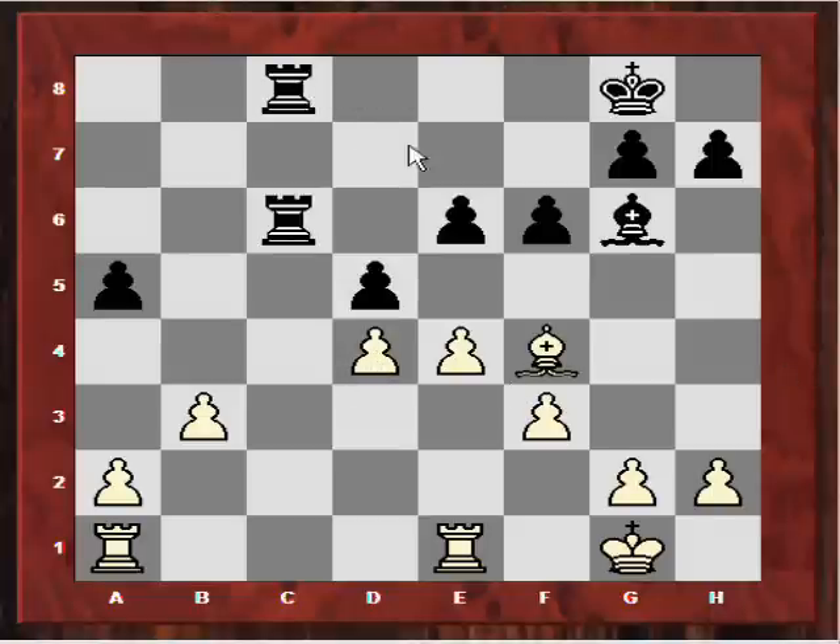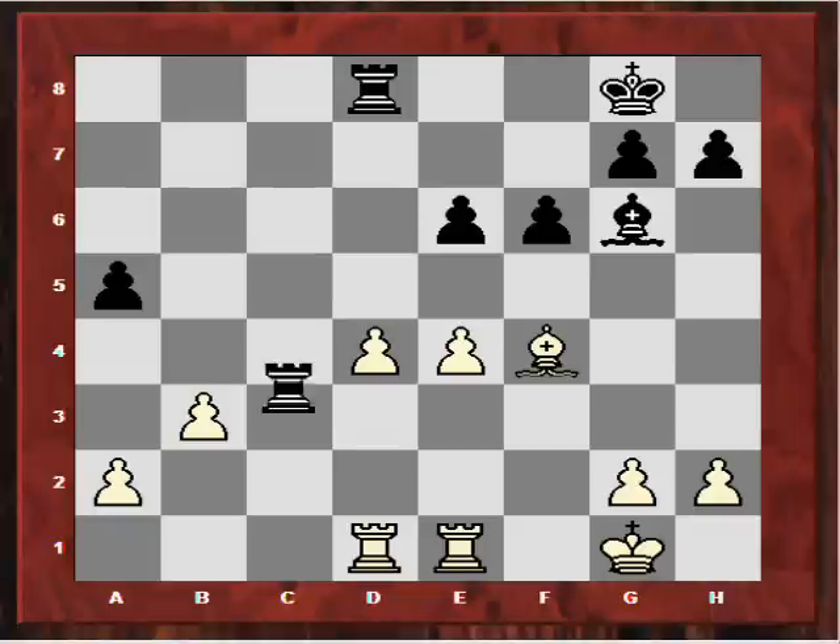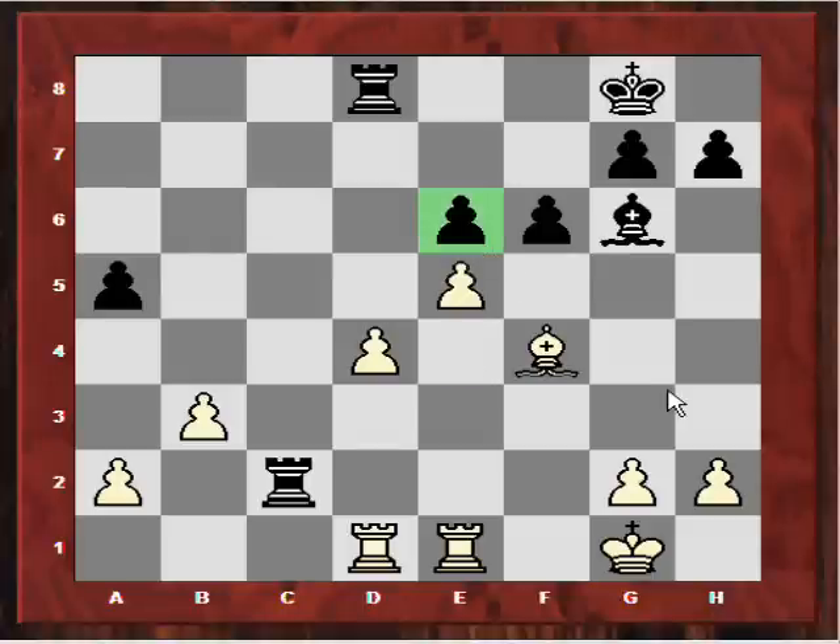After dxe4, Rd8 was actually played, so white defends the d-pawn. Now black gets the pawn back with Rc2 going after the pawn. White plays e5, trying to cement that e6 weakness. But because of the opposite-colored bishops here, both sides have minimal winning chances — it's going to be a draw almost certainly.